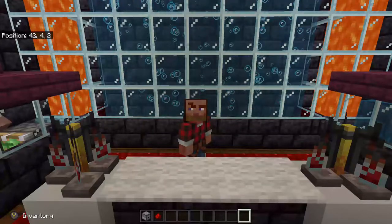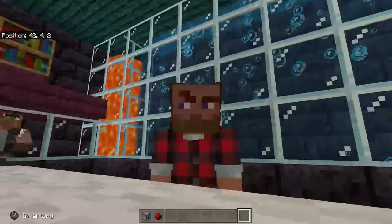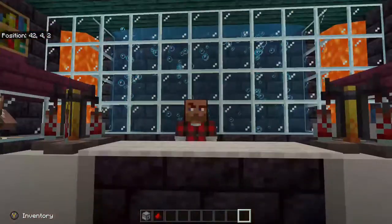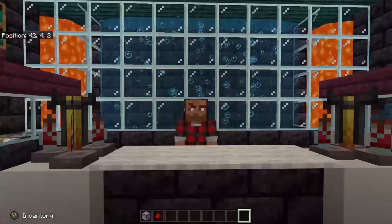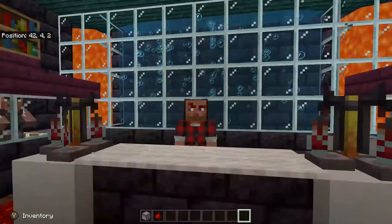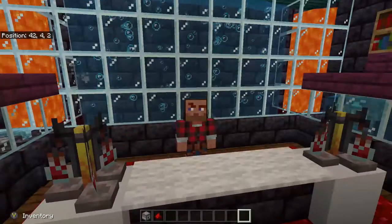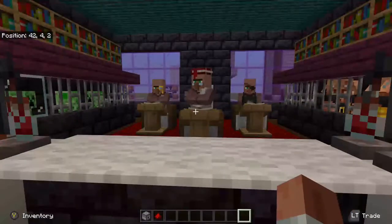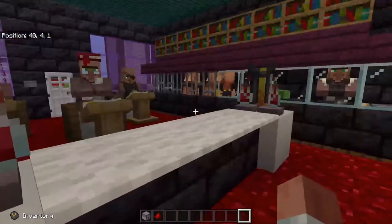Hello everyone, my name is Light and welcome to the lab. This is a brand new lab that I have recently set up for the purposes of our tutorials. As you can see, we've got some bubbles in behind us, a little bit of lava, our brewing stands here on the desk with our potions, and some stuff going on on the sides.